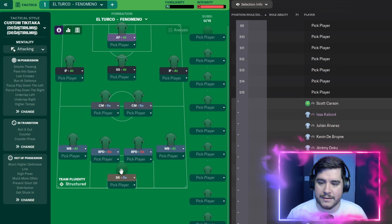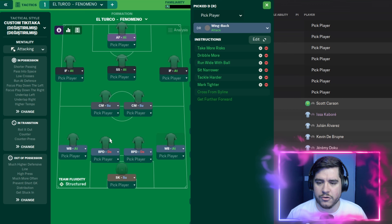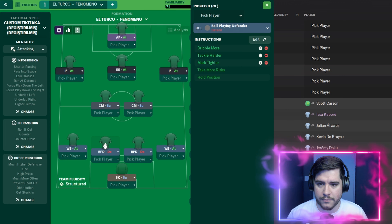Looking at the roles: sweeper keeper on support with take more risks. Wing backs on the right and left with the same added instructions — take more risks, dribble more, run wide with the ball, sit narrower, tackle harder, and mark tighter.